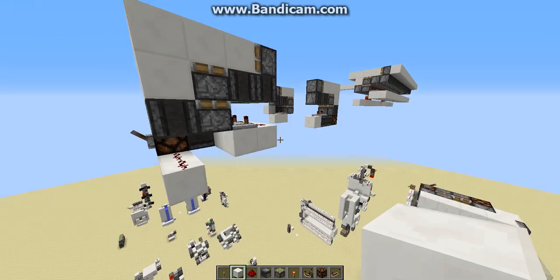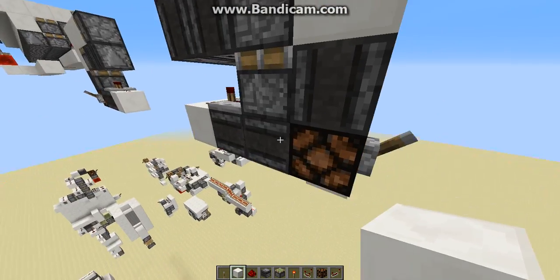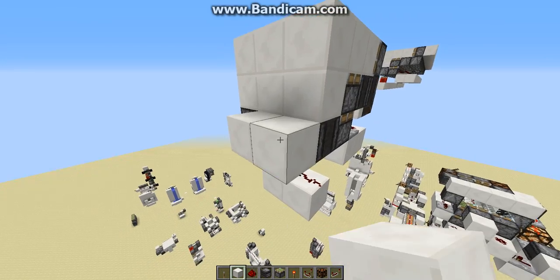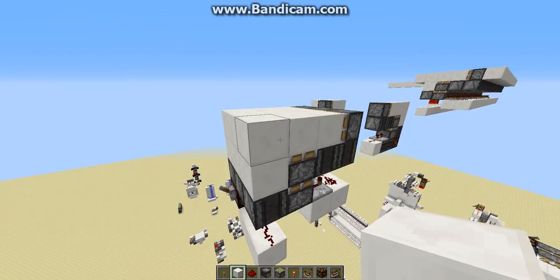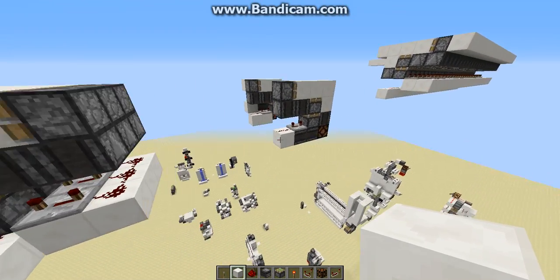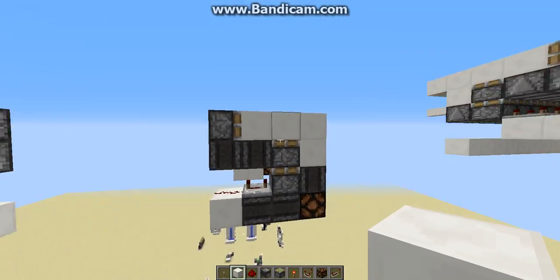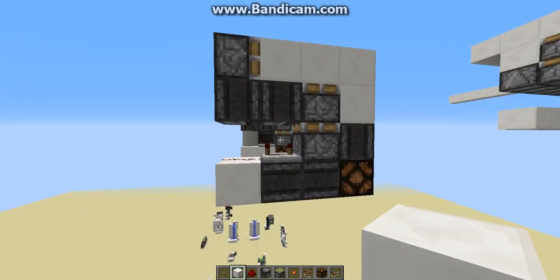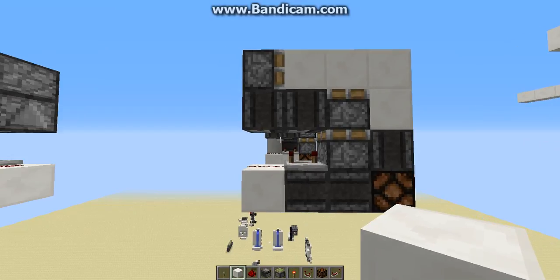You only need one of these lines here for the rest of them to work, but you do need to have a line to power these blocks up together. 16 blocks including the floor - I think this is really small. Thanks for watching.